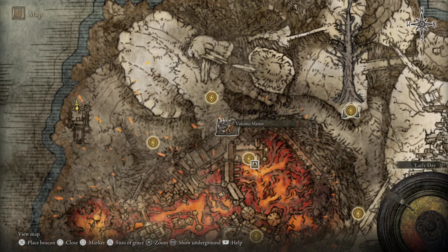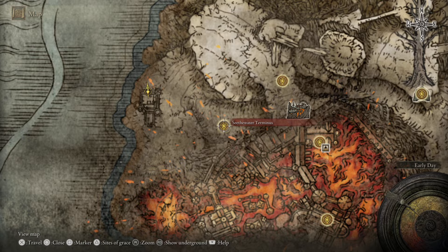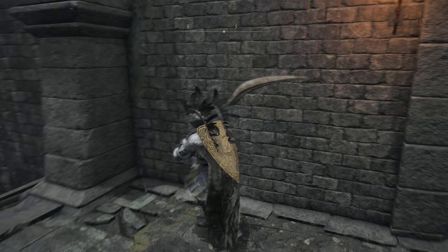Alternatively, you can come to the Volcano Manor and then find yourself a little drop-off under there, then come this way. There is a shortcut to get to Volcano Manor, but I'm not going to be detailing that in this video. I'm just going to give you guys a brief overview on getting here.